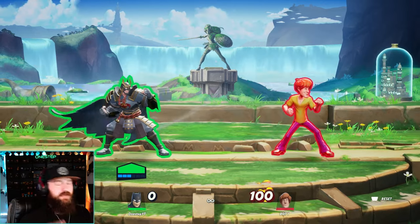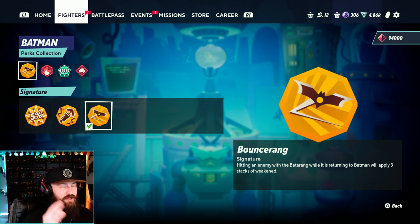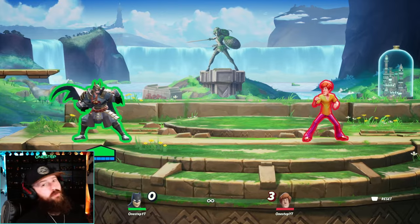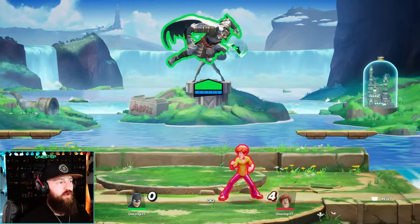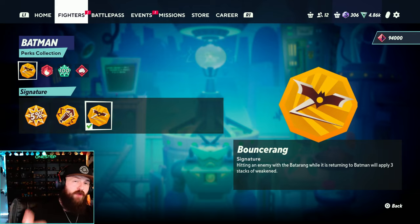Now let's talk about my favorite perks for Batman. For Batman's signature perks, we have Precision Grapple, which makes Batman's grappling hook reel him in faster and emit a powerful blast when he arrives at his destination — however, Batman deals no damage or knockback while the grappling hook reels him in. I use it for recovery and to get into my opponent's face when needed. But Bouncerang I use way more often — hitting an enemy with the batarang while it's returning to Batman applies three stacks of Weakened. You can change the trajectory of your batarang by holding up or down, and while it's coming back that batarang will hit your opponent more often than not. So I've got smoke bomb applying Weakened stacks, up attack, air up attack, and now this on the way back applying three stacks. Your opponent is almost always Weakened, taking more damage and knockback. This is my favorite perk for Batman.